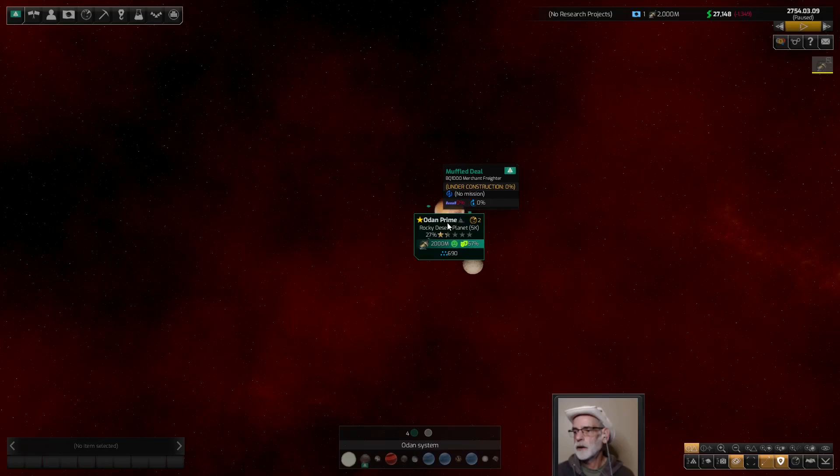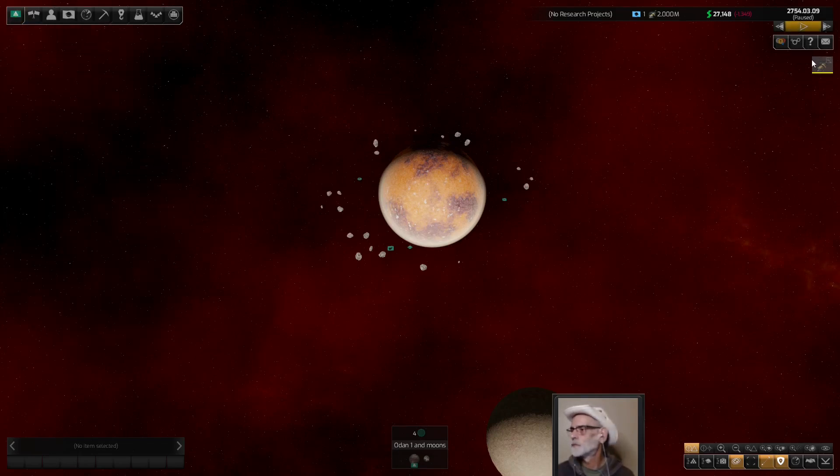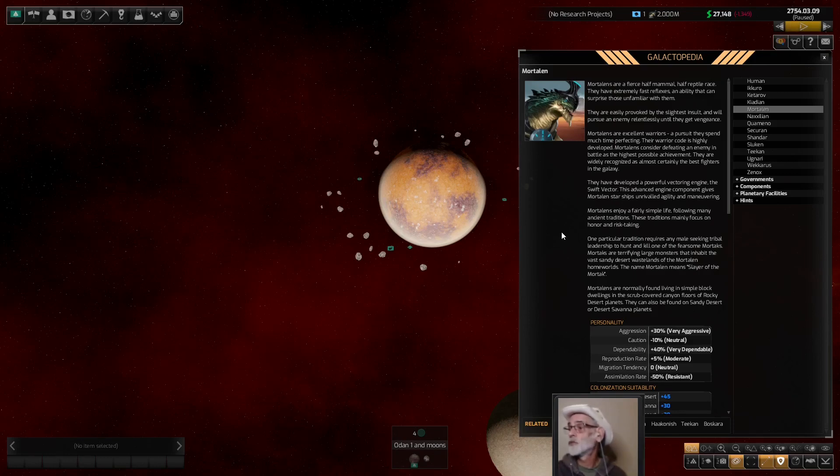We are the Mortalin — military dictatorship. Let's look at the Mortalin race details. Mortalins are fierce half mammal, half reptile. They have extremely fast reflexes and are easily provoked by the slightest insult — they'll pursue an enemy relentlessly until they get their vengeance. Mortalins are excellent warriors. Their warrior code is highly developed — they consider defeating an enemy in battle as the highest possible achievement. They are widely recognized as almost certainly the best fighters in the galaxy. They have developed the powerful Swift Vector engine, which gives Mortalin starships unrivaled agility and maneuvering.